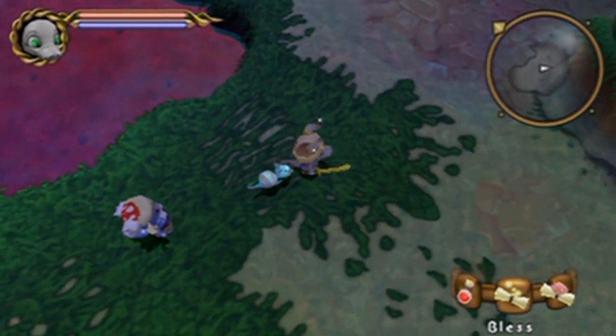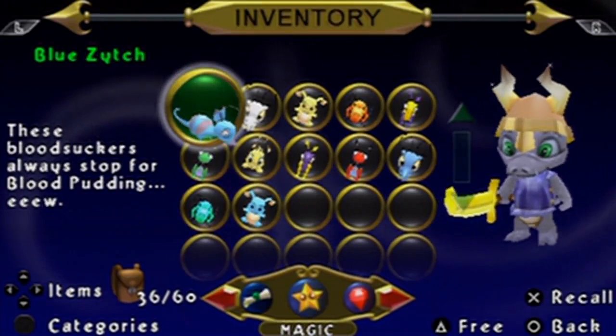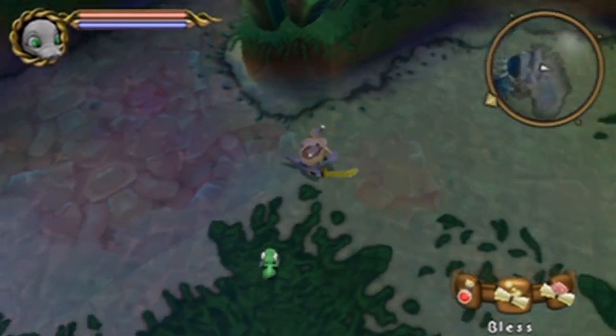So here we are at Shadow Island. Just in case, I'm going to go ahead and equip my Mozedo here. Maybe it does do something. I did use it up against a boss. Who knows? I'll probably use the green moach.